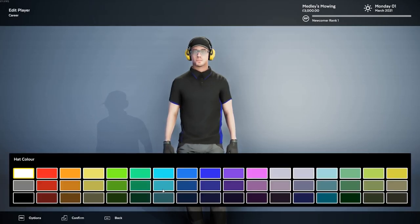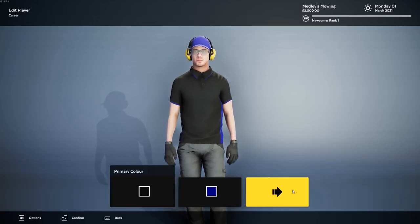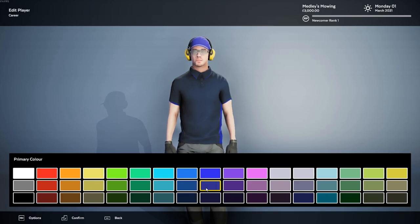All right, let's see - change the hat. We've got different colored hats. I'm a blue guy. Okay, let's go with that. How do we get back? Confirm. Logo placement - front and back, front only, back only. Uniform colors. I thought you could spin this guy around but you can't. I'm okay with the black and blue. Primary color black. Actually let's go primary. That's too bright. We'll go with that blue. And secondary color - let's go white.